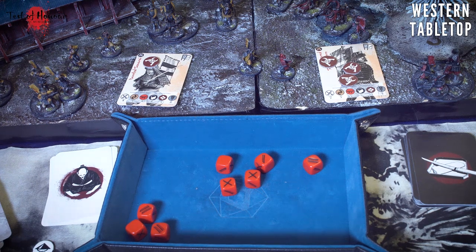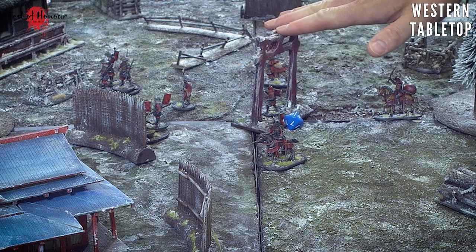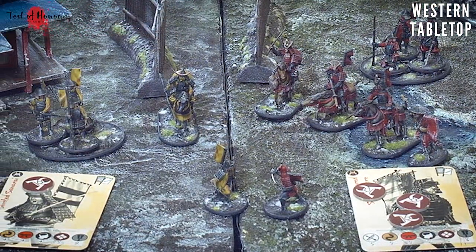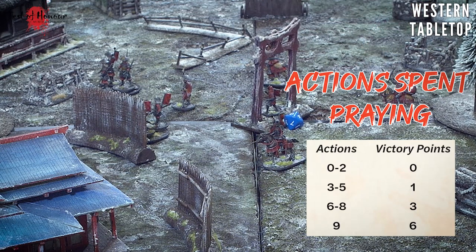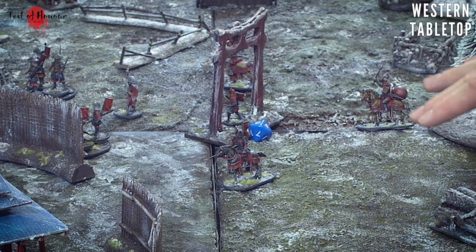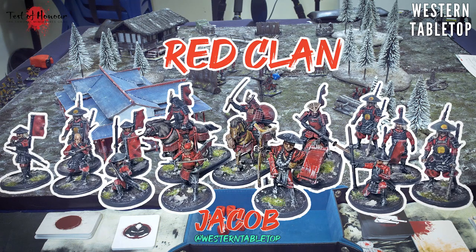Now we're getting into a 24-point game. We'll pick a mission from the rulebook - Attack the Shrine. In the center of the board we have a torii gate representing the shrine. I'll be playing the red clan; Tyler will be the yellow. The objective is to score more victory points than your opponent through enemy kills, but I also have the opportunity to pray at the shrine - the longer I pray, the more points I score. Tyler wants to stop me as quickly as possible.